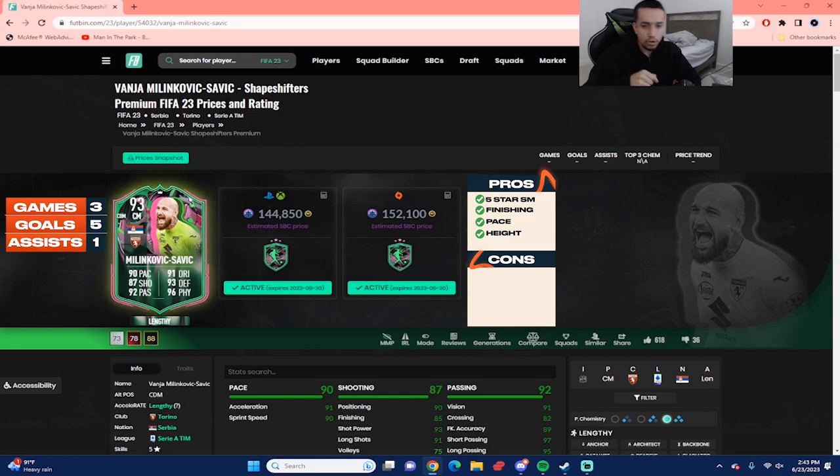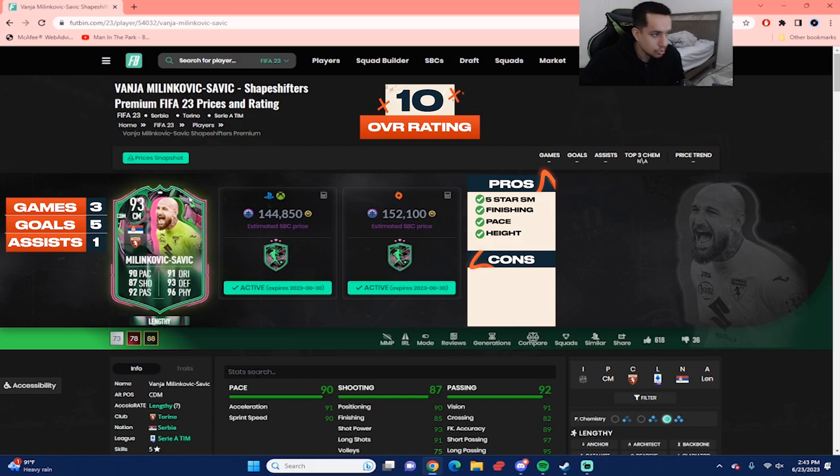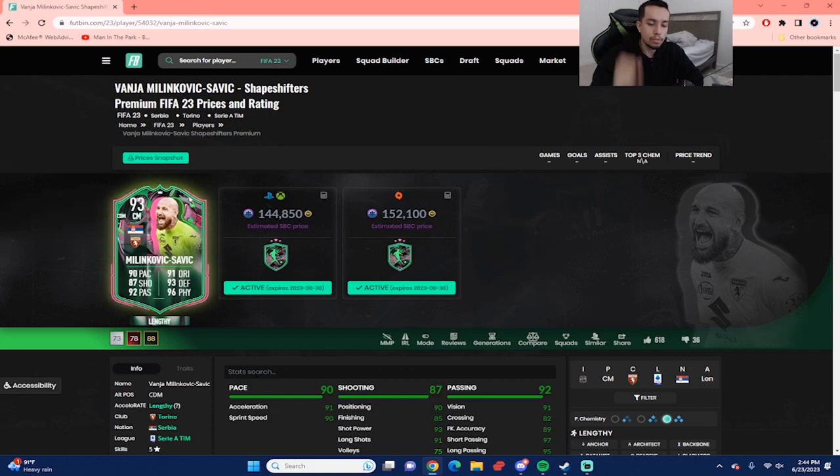He is absolutely broken on Lengthy — no debate, he's a top-five midfielder in the game, and you could argue top one. Is he better than TOTS Jude Bellingham? I consider him better than Timidie and Hullet-type cards. Top five, no debate. Card gets a thumbs up from me, and rating-wise the 93 Shapeshifters Milikovic-Savage gets a 10 out of 10 — this is absolutely a must-do SBC. Nothing wrong with him — the stats, the height, the body type, full chem — he has everything. Thanks for supporting the channel, very close to 5,000 subscribers. Next up is probably Garrincha or Double Five Eto'o. It's been your boy Dan FIFA — bye!